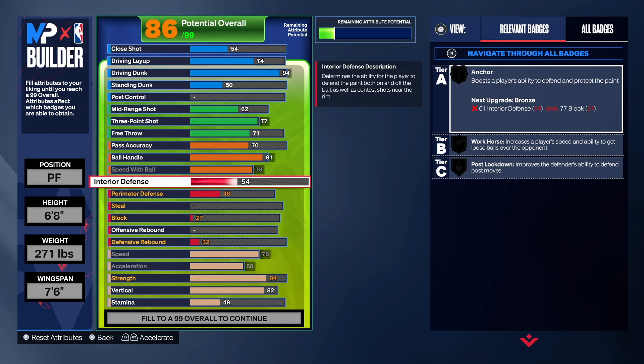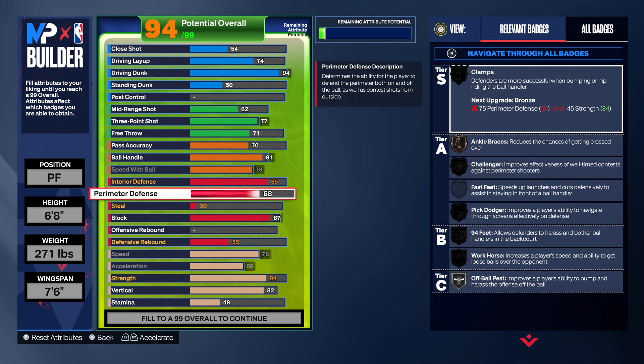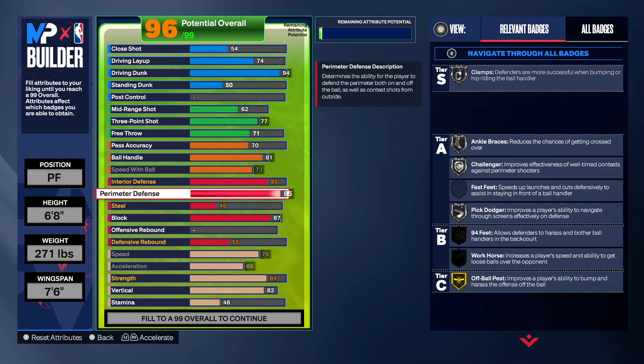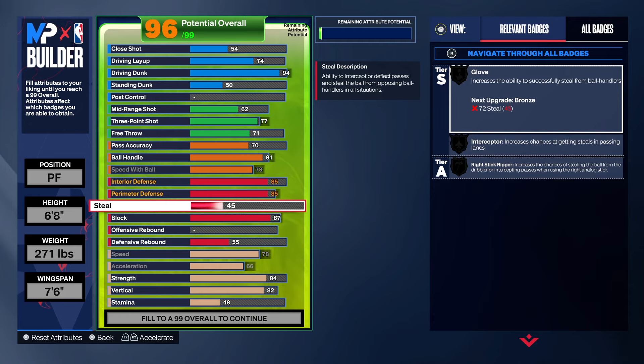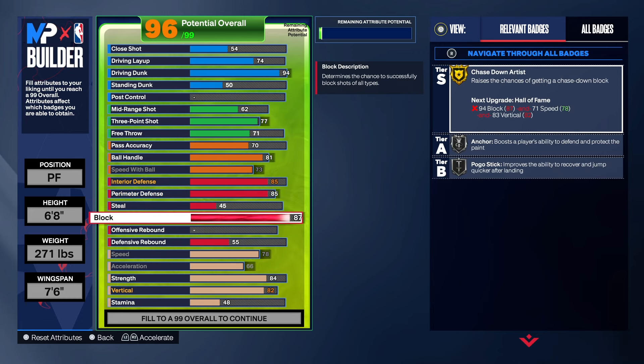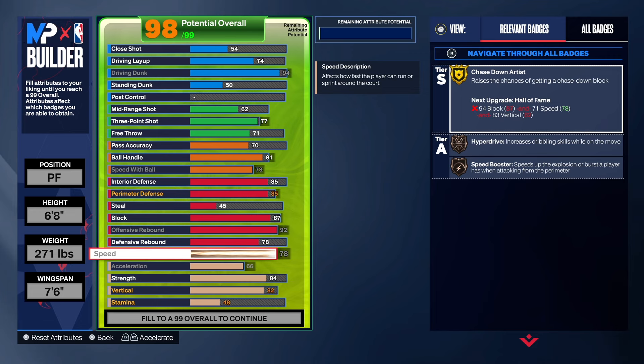For defense — we take interior defense up to 85 to get the build name. Shot blocking we took up to 87 to get Chase Down Artist on gold. We got Anchor on silver and Pogo on this build as well. Perimeter defense is 85 — we got Silver Clamps, Ankle Braces, Challenger, Pick Dodger, and All Ball on gold. We didn't add any steal. For rebounding: 92 offensive rebound and 78 defensive rebound — giving us Gold Box, Gold Rebound Chaser, and Gold Pogo.